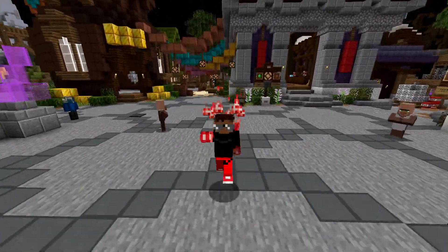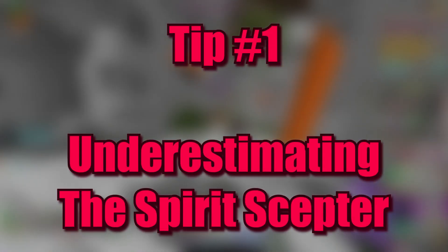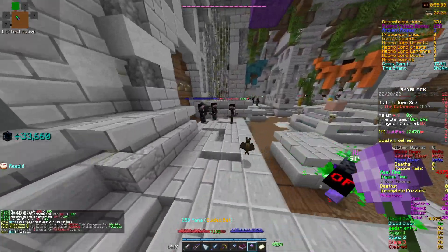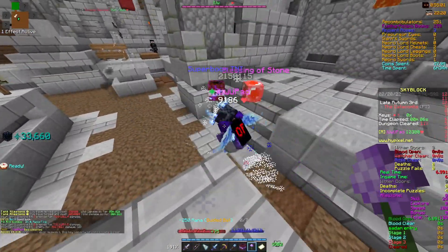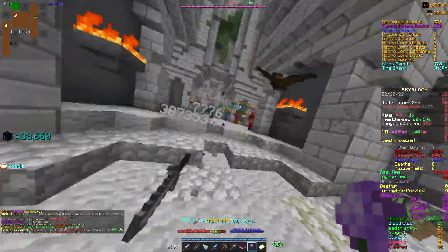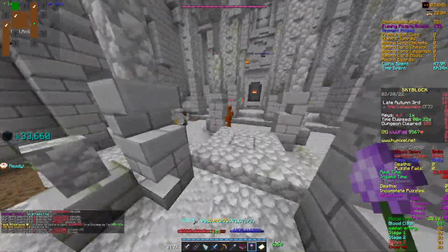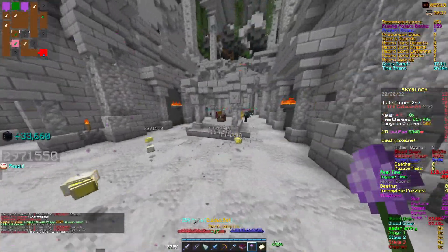Tip number one: underestimating the Spirit Scepter. The Spirit Scepter is a very capable weapon from floor 4. Although many players opt out of it since it's a floor 4 weapon, the Spirit Scepter is one of the best weapons to clear with up to floor 7, since it doesn't make you lose momentum like the Hyperion and is especially good if you're on higher ping.